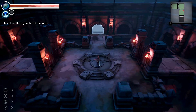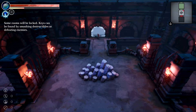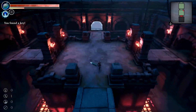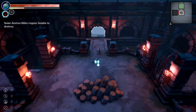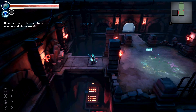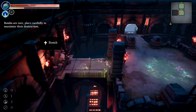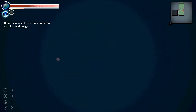Lucid refills as you defeat enemies. Some rooms will be locked — keys can be found by smashing destructibles or defeating enemies. I found the key and unlocked the room. I dropped a bomb — the bomb sounds really good. Bombs can also be used in combat to deal heavy damage.